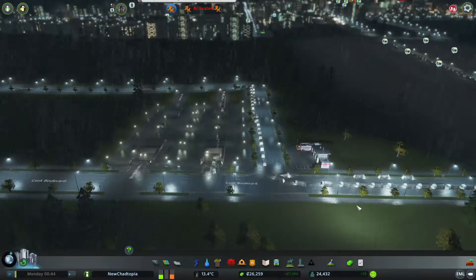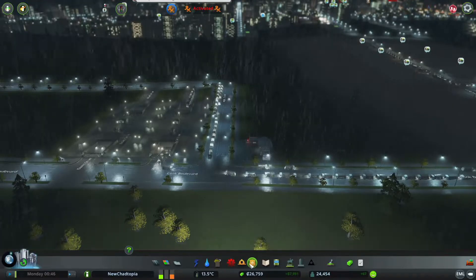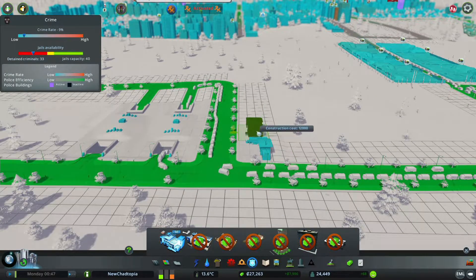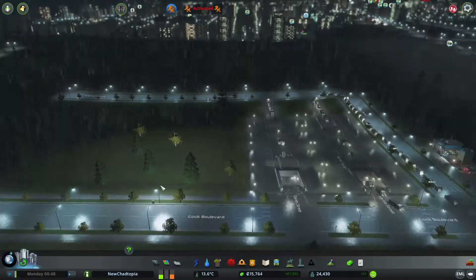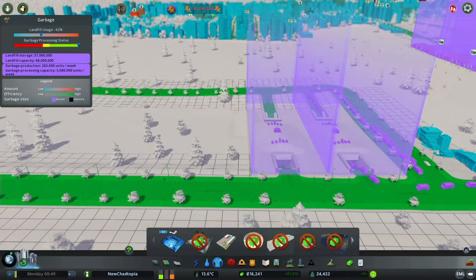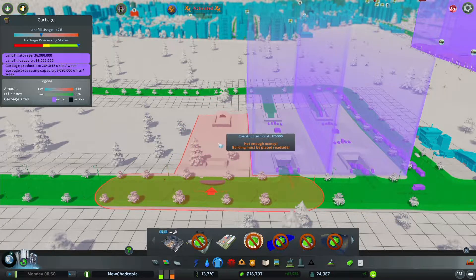We're going to start building some more if we can. We've got a firehouse there; we also need to put a police station in because there's some ne'er-do-wells and footpadding going on around that area — people are trying to steal things unfortunately.